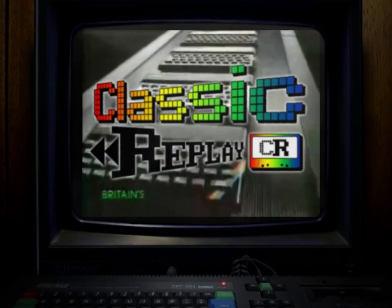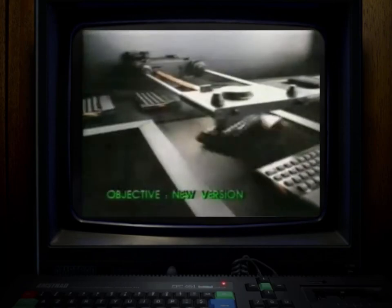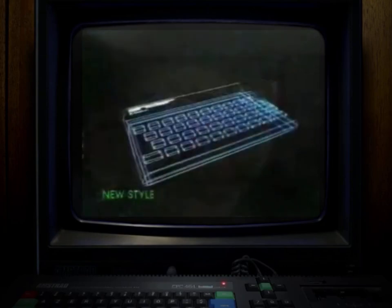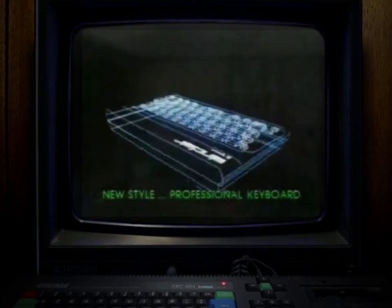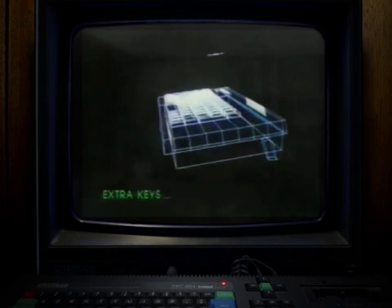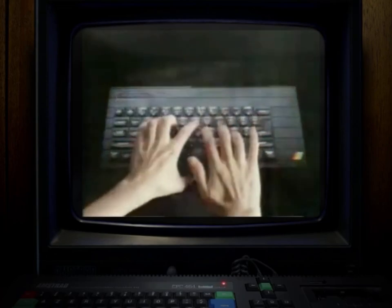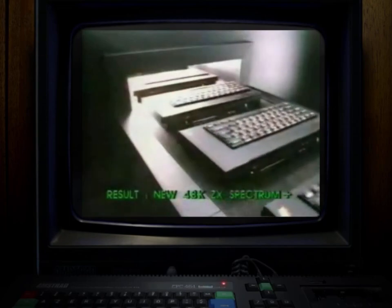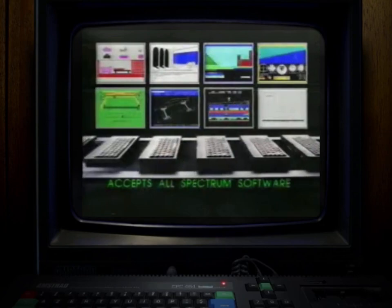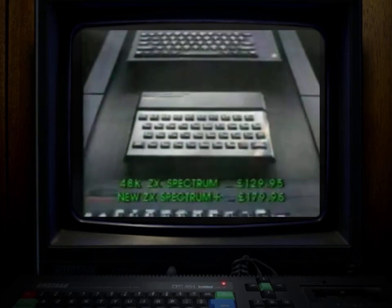Welcome back to Classic Replay. This time we're looking at ZX Spectrum ports to the Amstrad CPC. Back in 1984 or early 1985 you'd have received your Amstrad CPC safe in the knowledge that you were moving over to a colour personal computer. Some of you probably moved from the ZX Spectrum to the Amstrad CPC or from another 8-bit computer. For me this was my first ever home computer and Alan Sugar's first foray into the home computer market.